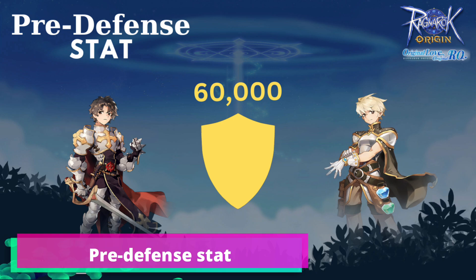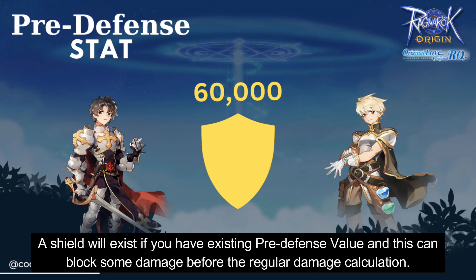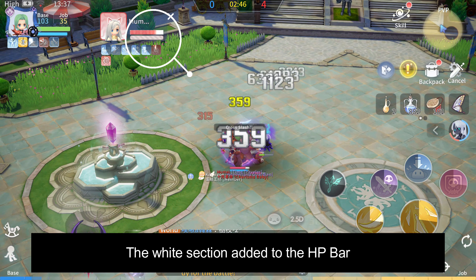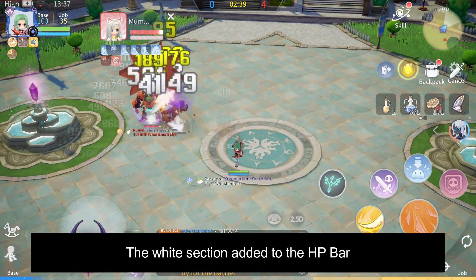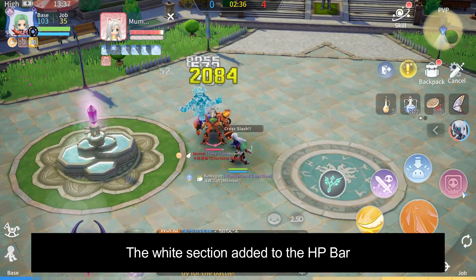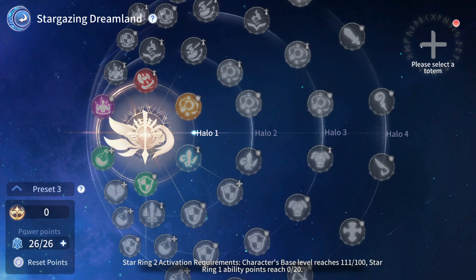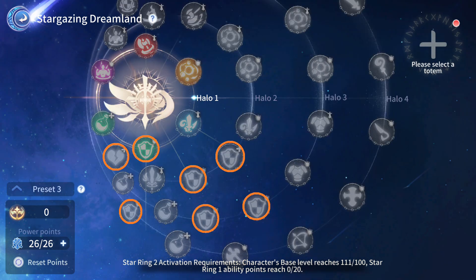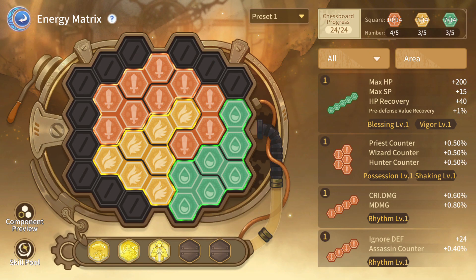Next is the Pred Defense stat. Pred Defense values only take effect in PvP. These stats give us a shield before the regular damage calculation takes place. From Stargazing, you may want to unlock these stars, and from Energy Matrix, you can grab the following component stats.